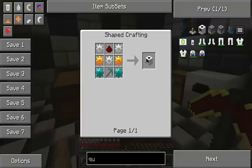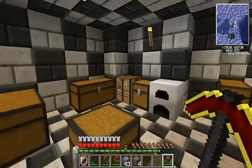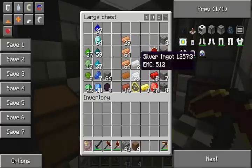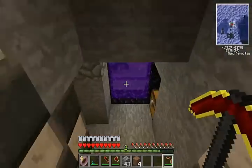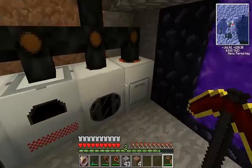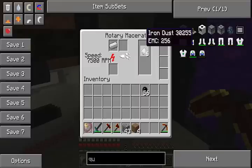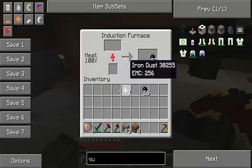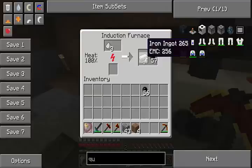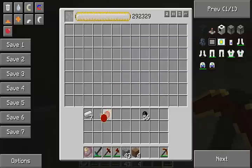We're just gonna go straight to iron gears - these are pretty easy to make, pretty self-explanatory. We're just gonna go straight into our induction furnace. This thing's you know the normal fast. As that's done, we put it in our macerator here to give us some dust, and then basically we're just using it again.